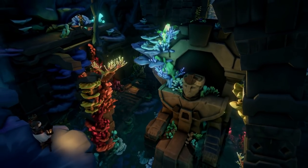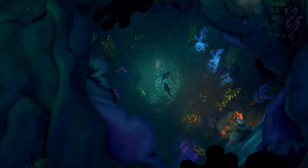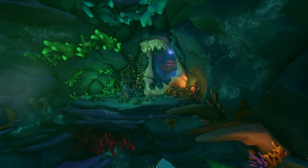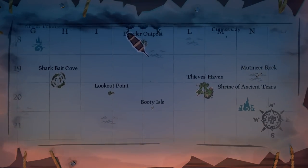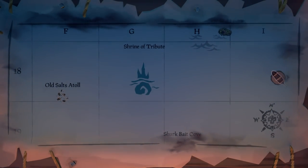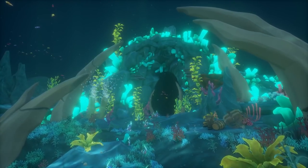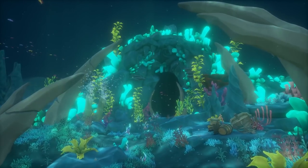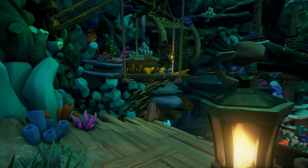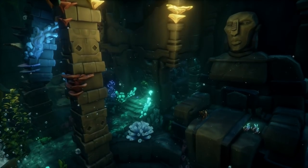Now let's talk about the other new explorable area: the Siren Shrines. The lore behind these is that the sirens created them with a wicked purpose. Just like the treasuries, these are located on your ship's map, and players reaching the marked spots will need to dive deep and swim to reach these new discoverable areas. The key difference between shrines and treasuries is that treasuries are more about the treasure, while shrines are more about the lore.